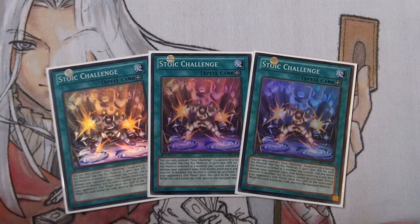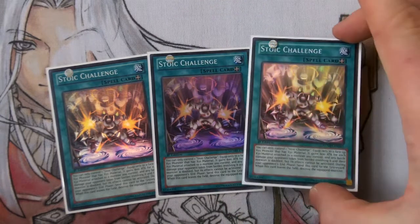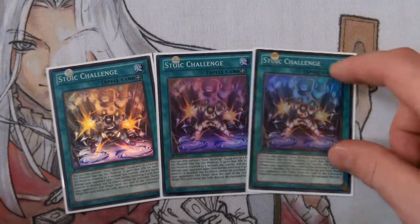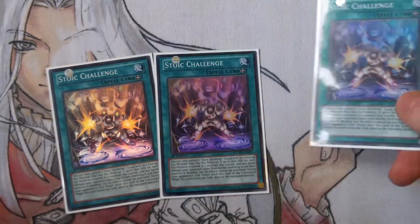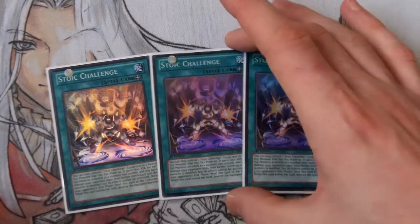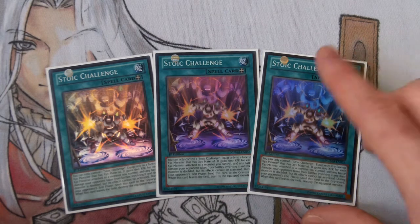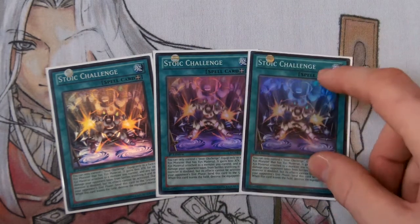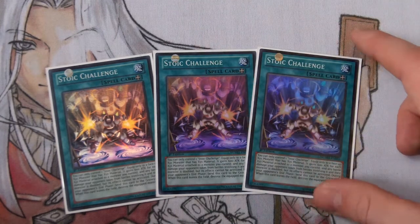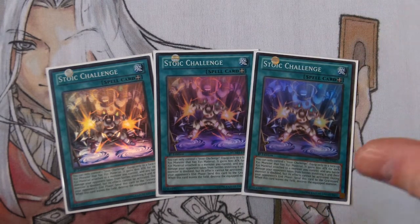This is where a lot of the controversy and disagreement comes in. Some people say you only get the ATK boost for the materials on the monster this card is equipped to. But I say you get a boost for each material attached to any monster on your side of the field. I have emailed Konami twice about this, and they have both confirmed what I say — you gain 600 ATK for each material on your side of the field. I'll show a screenshot of the email in this video.